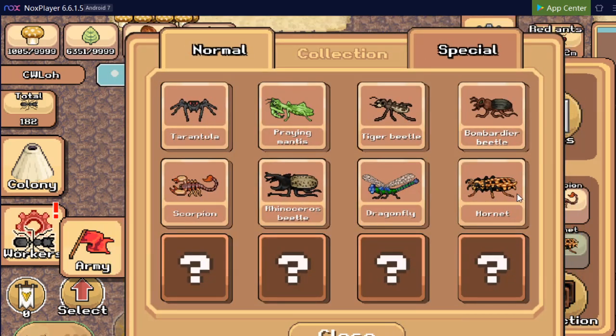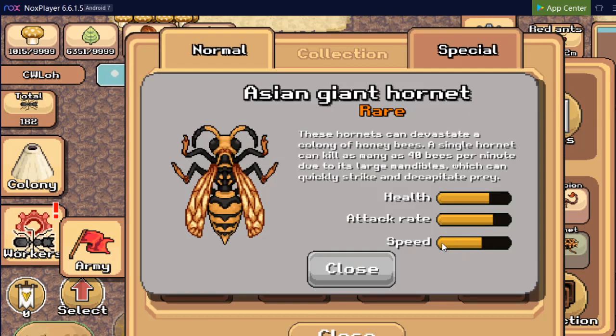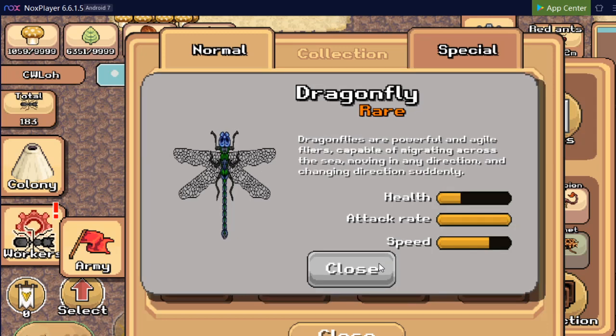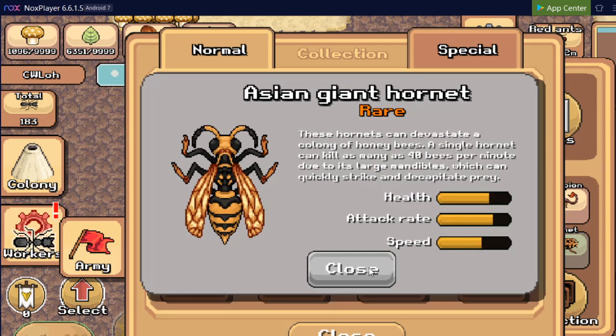Let's check it out. It's right beside the dragonfly, and it's kind of high on the attack rate — health is also not that bad, speed is medium. How does it compare to the dragonfly? It got higher health compared to the dragonfly but the attack rate is lower, and the speed is lower comparing to the dragonfly. Which means the dragonfly is the faster one, but the hornet is able to tank more damage.